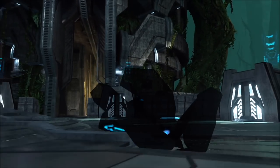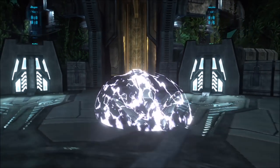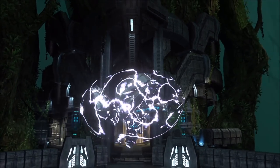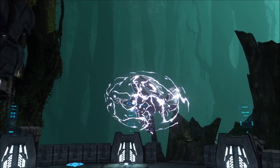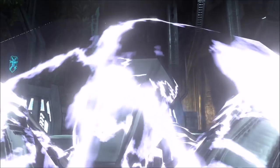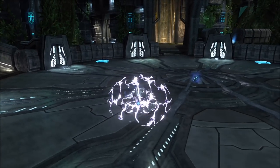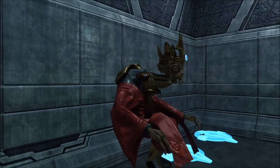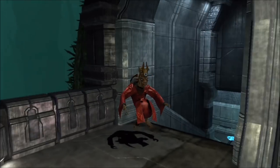Unlike Halo 2 Anniversary, once these characters do go full active camo, they look mostly fine — most of them, at least. Some still have a few odds and ends. The Sentinel with invincibility is very interesting — it not only wraps around the Sentinel, but also forms a separate shield around them, which is really cool. It's like a bubble shield, almost. Kind of like in Halo 2, when you use active camo on Sentinels, it forms a distorted bubble around them. I guess it does that here with the invincibility, but not with active camo.